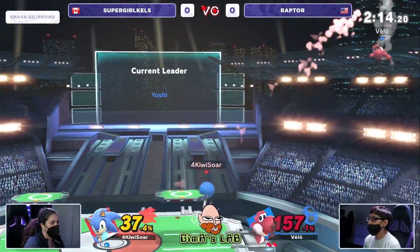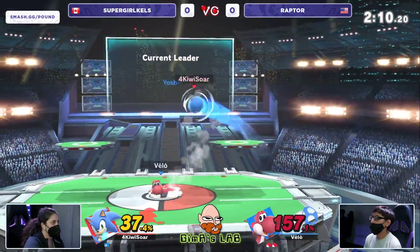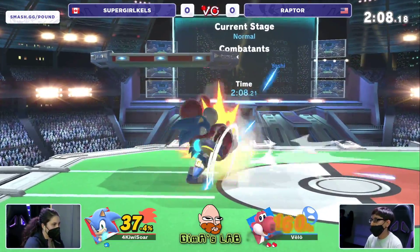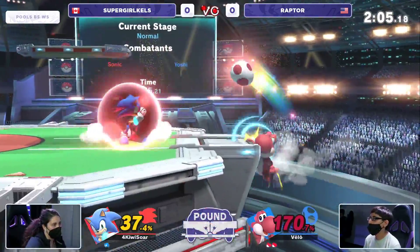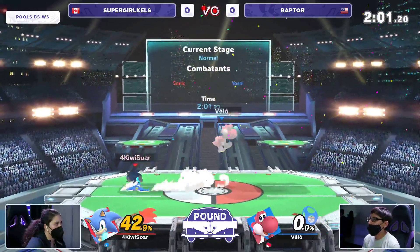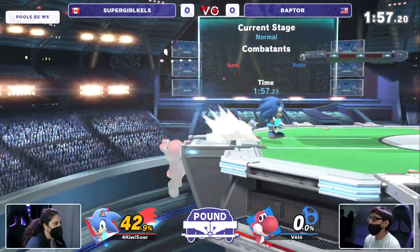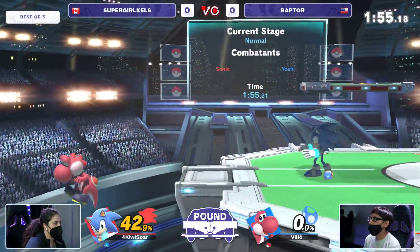Kels actually isn't that far off from bringing this game back to even, but Supergirl Kels has a lot of work to do just in terms of getting off a single stock because Raptor just consistently gets to almost 200%. But still doing a great job — takes that stock only at 42%. This is huge. 42% after how everything was going before. We're sub two minutes now.